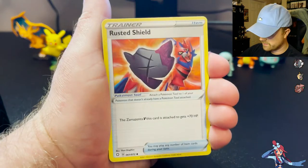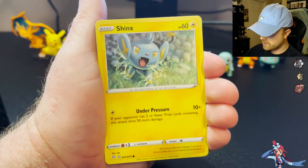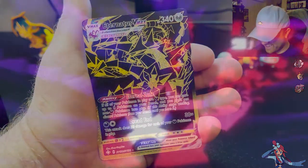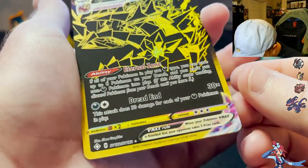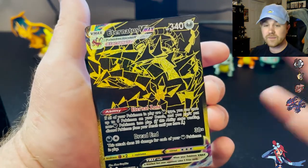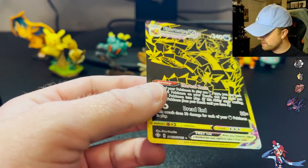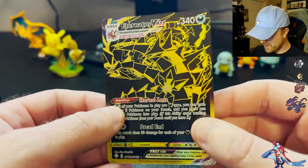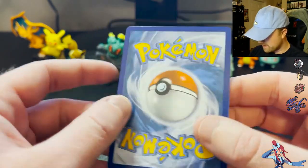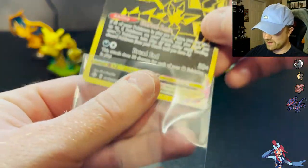Boltund pack one: Steel Energy, Tropius, Rusted Shield, Rotom, Nickit, Buzzwole, Shinx, Koffing, Trapinch — and oh! Secret Rare! Shiny Eternatus VMAX. It does say shiny, even though it doesn't visually show the shiny. My first gold card pulled from this, and there's still one more — Professor's Research. But dang! I'm blown away. First hit in the Boltund pack — a black, gold, beautiful card. I did not expect to pull that. What a great pull.